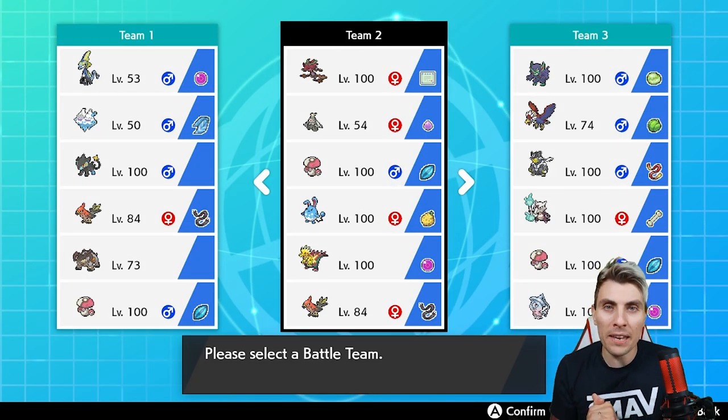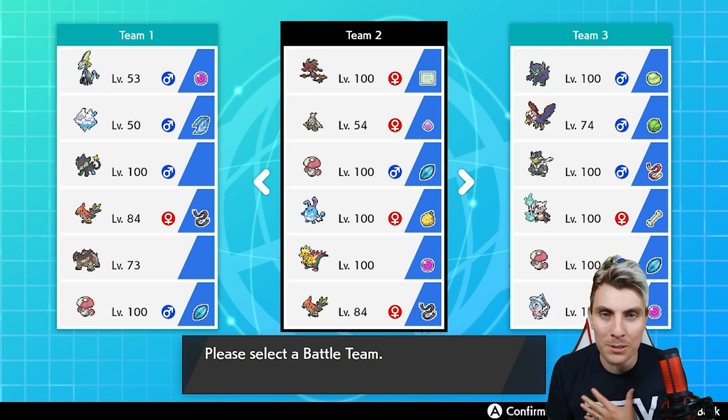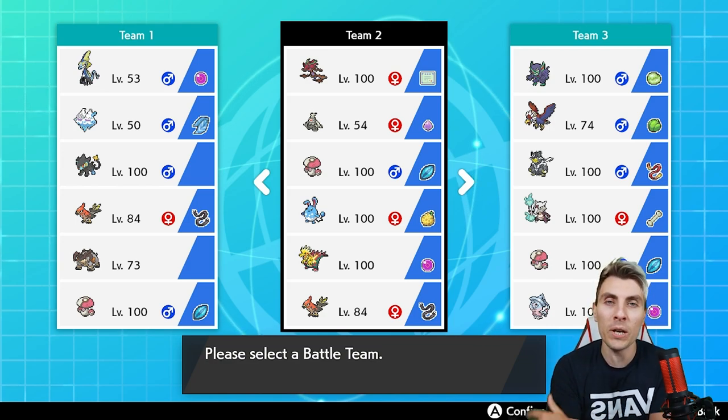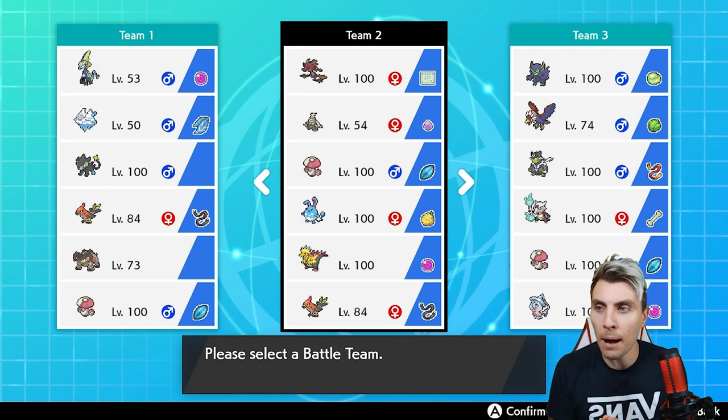Hello friends and welcome back to another episode of our VGC 2020 battle series. My name is Lee, also known as Osiris, and in today's episode we're going to be featuring a team based all around Dragapult and its counterpart Dragon Dracozolt. As you can see, the team is on your screen in front of you now.